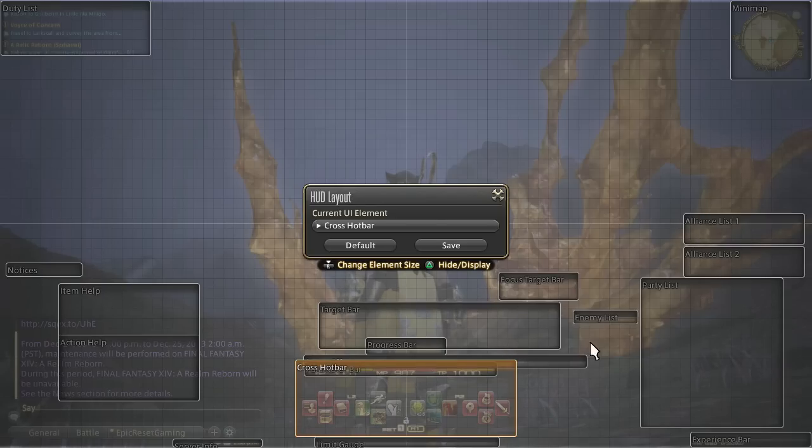Item help and action help is just information that shows you if you need help — I've moved that over the chat box because you don't really glance at that too much. I moved everything over to the left mainly because I moved my party list down to the right. Because I have a lot of party information there, including alliance information, I moved my duty list over to the top left. This keeps everything simple and uncluttered on the right-hand side of the screen, and lets you see fate information at a quick glance in the top left corner.